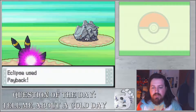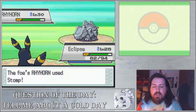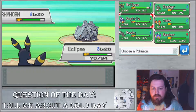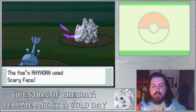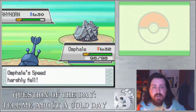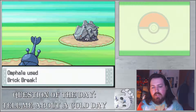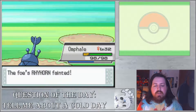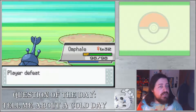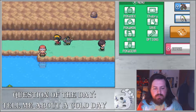We're going to battle this person - they have a Rhyhorn at level 30. I'll use Payback because it does the best damage, though it's not doing much to Rhyhorn because Rhyhorn has really good defense. Rhyhorn is actually a really good Pokemon - it has good attack and good defense. If you evolve it into Rhydon, it's an amazing Pokemon. In this game, if you've got the Protector item, you can give it to your Rhydon and trade it, and it will evolve into Rhyperior. Rhyperior is a little slower than Rhydon but has better defense and better attack.